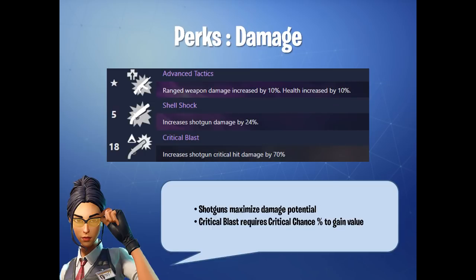In terms of damage, this is what sets the Raider apart from most other soldiers. Advanced Tactics is something that all soldiers have — Ranged Weapon Damage and Health Increase. Now, Shell Shock as well as Critical Blast are the notable ones. These two perks are scaled specifically towards shotguns, so you have to use shotguns to get value out of them. Shell Shock increases shotgun damage by 24% — think of this as a separate damage line on your weapon.